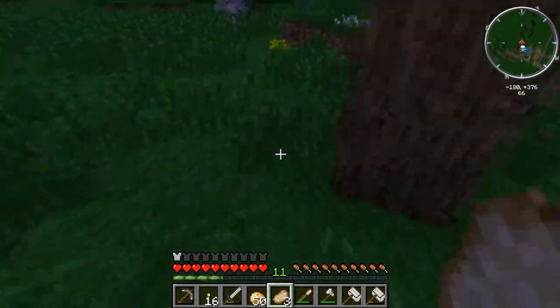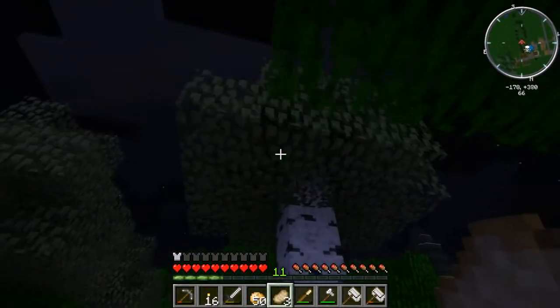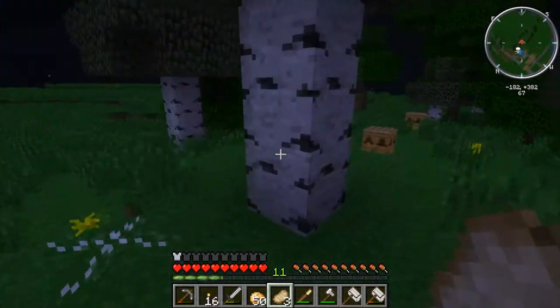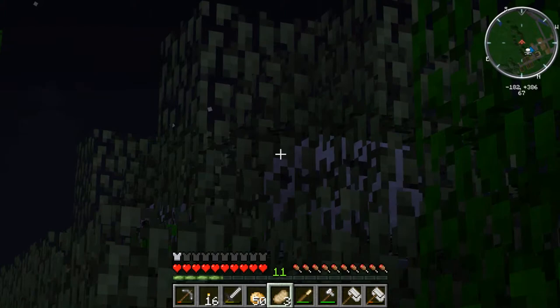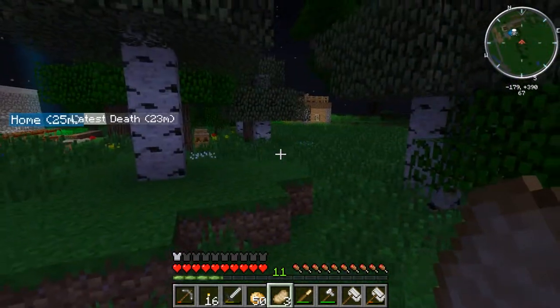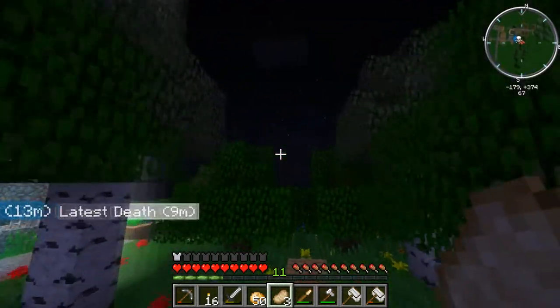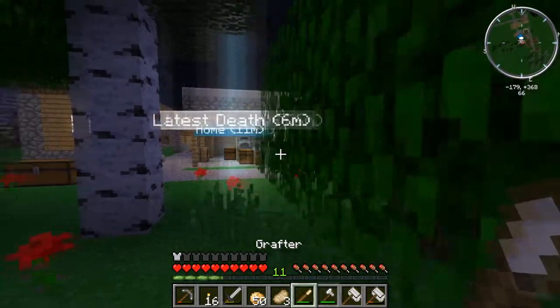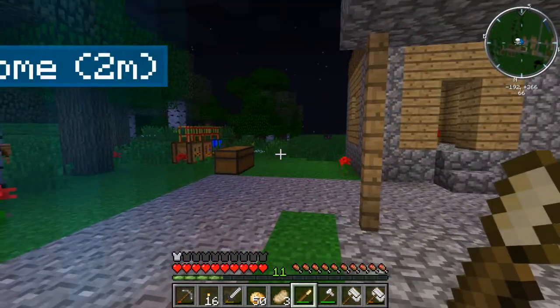What did that drop? Apple oak. Did I see one over here? I thought I saw one over here. No, there aren't any. Crap. Well, at least we got our next tree. I have no idea what to breed it with, so I'm gonna have to go on the wiki.